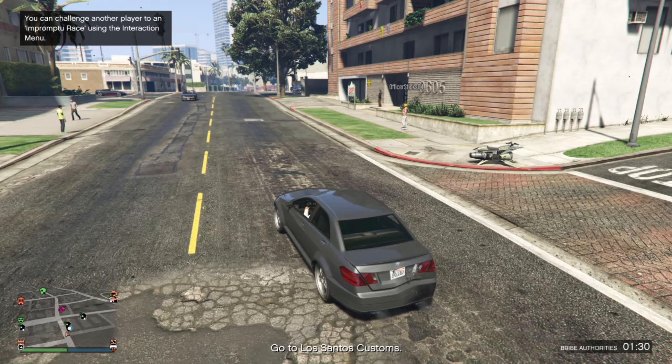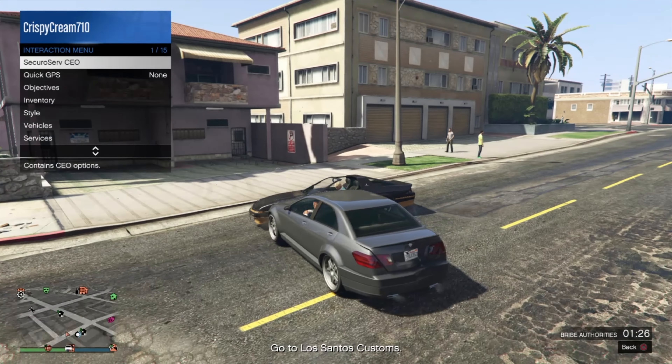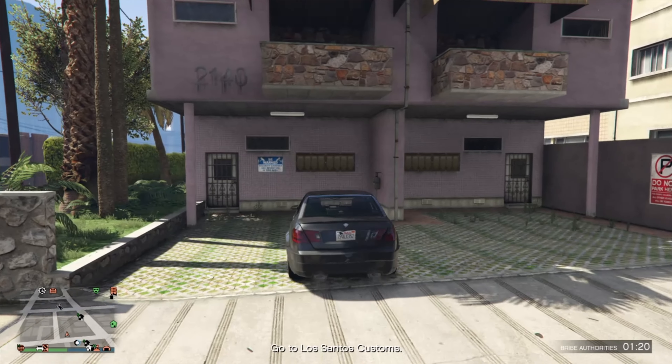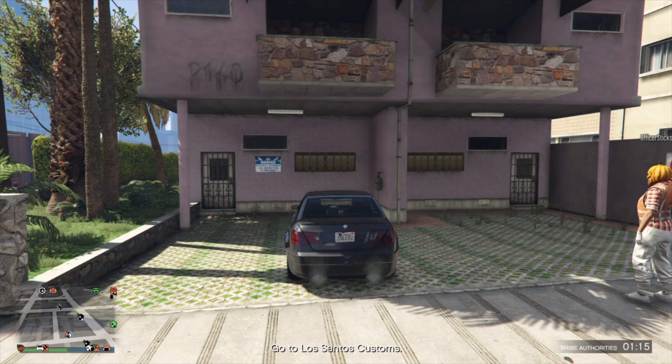Once you pull out your Mobile Operation Center, it doesn't really matter where you park it — just make sure you park it around this area right here. I called mine but it spawned all the way up by Eclipse Towers.